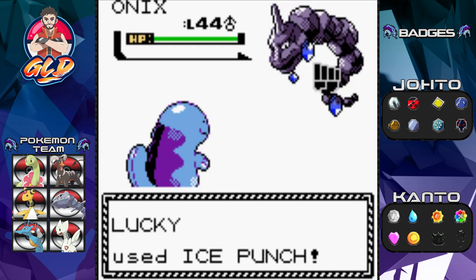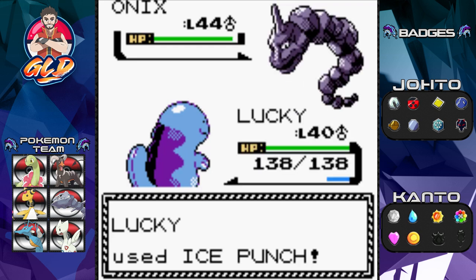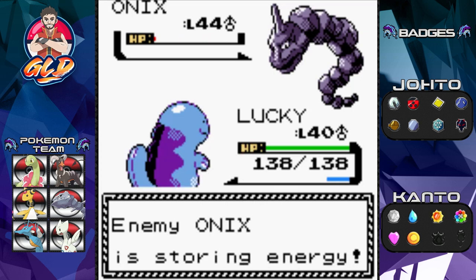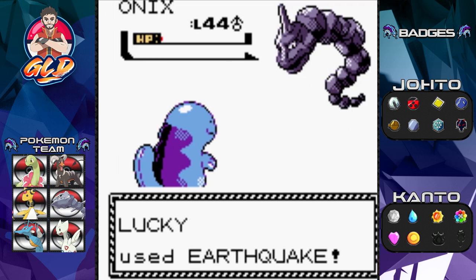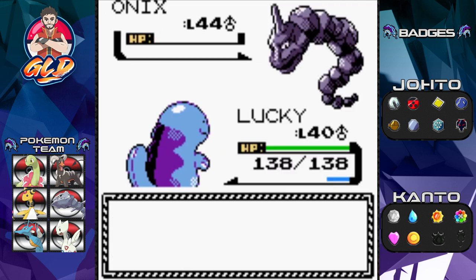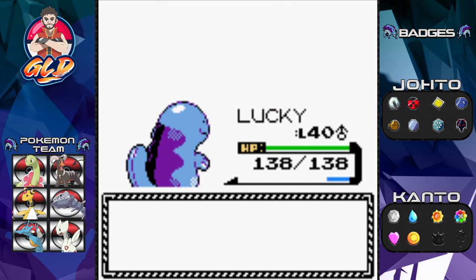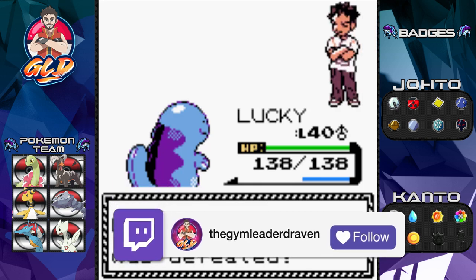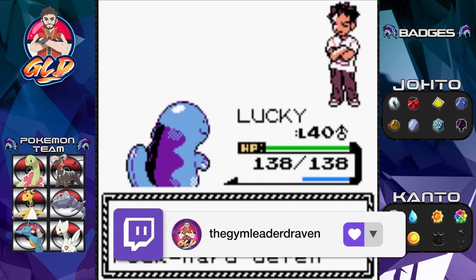There's a Bite attack — Ice Punch, please freeze it! It survived. Earthquake attack — let's be a little extra. And there you go — that is how you do it! Lucky has redeemed itself after so many episodes on the bench.